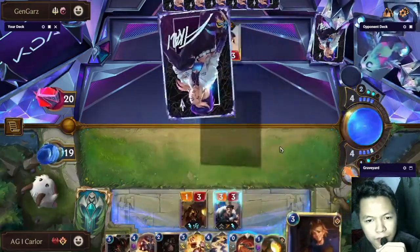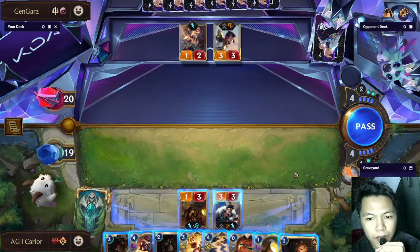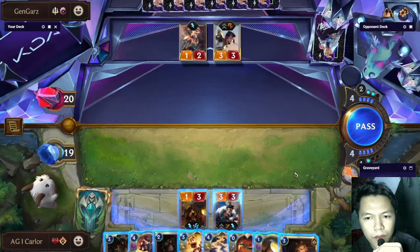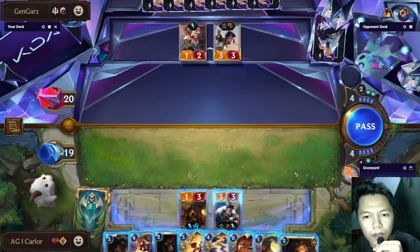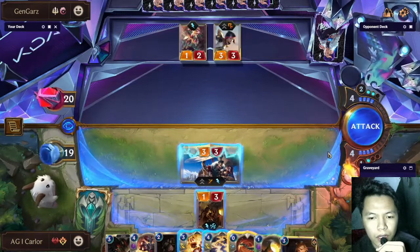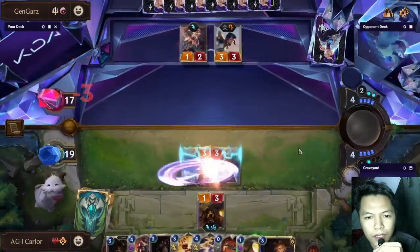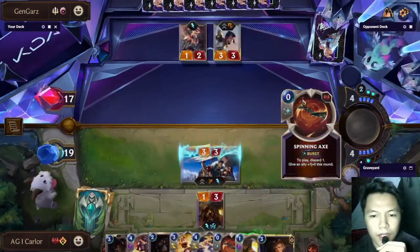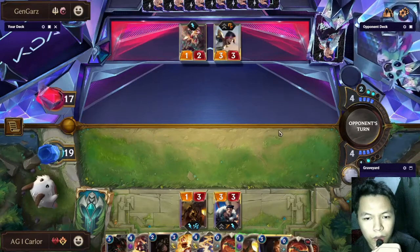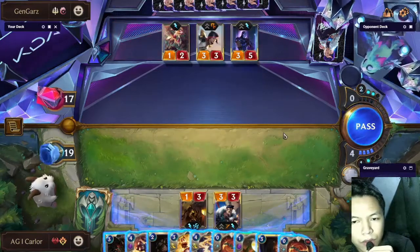Next turn, I think open attacking with Draven is fine because if he tries to Barrier the Fiora we have Static Shock — if he uses Static Shock on Fiora during combat and blocks, he doesn't have anything to protect Fiora, and Draven can kill Fiora with Quick Attack. So attacking with Draven is the best play. The opponent has no answer, so he tempos by dropping Shen.